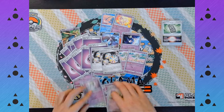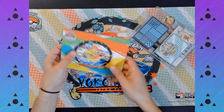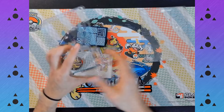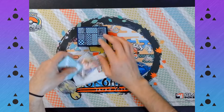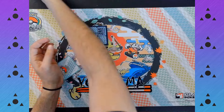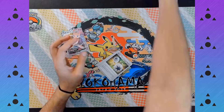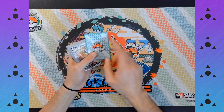Okay, let's get into the final deck now. The main attacker of the deck: Mew VMAX. And for this deck, the cards are light blue on the back — this is actually my favorite one so far, I love that color.